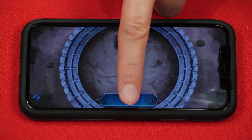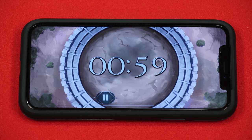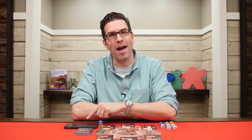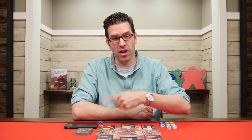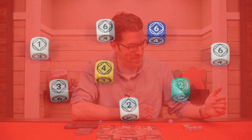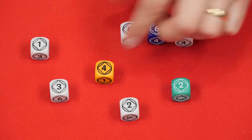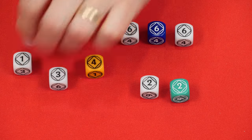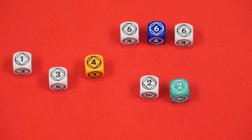First, tap the button here on the app to start the timer. If you don't have the app, that's okay — any one minute timer will do. For the purposes of this video, I'm going to pause the timer, but normally you would have at most 60 seconds to complete this step. And once that timer starts, you'll immediately grab all of the dice in your dice pool and roll them. After this initial roll, you'll separate the dice either physically or just mentally into groups of matching numbers. Any dice that don't match the value of any other die rolled is known as a single and cannot be re-rolled.